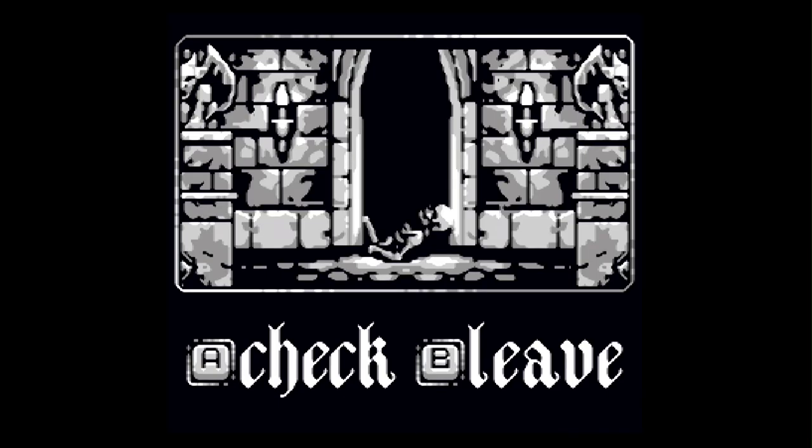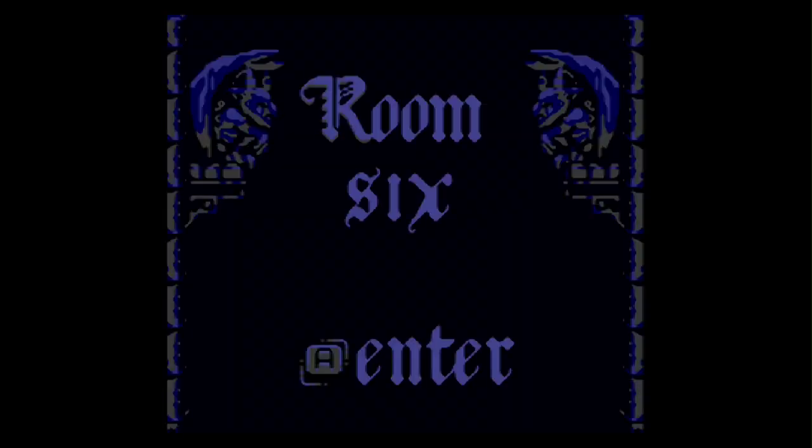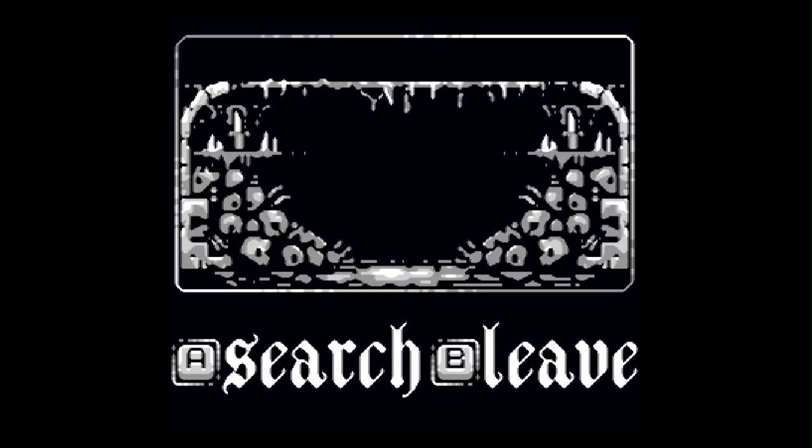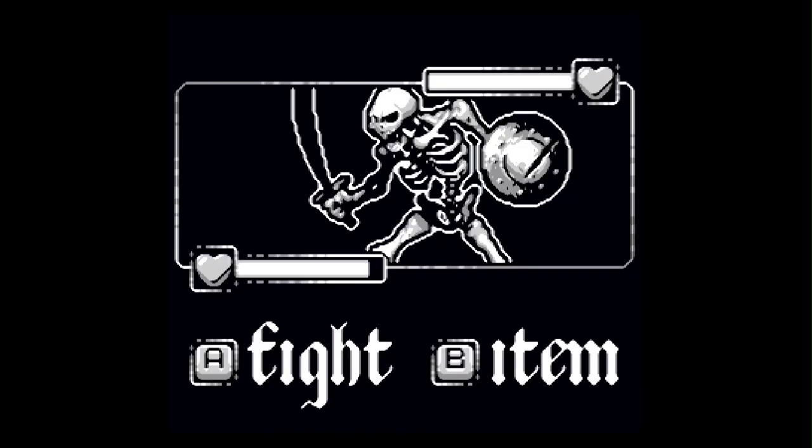Room five: a skeleton blocks the doorway. I'll check it — find some old dagger, cool. Room six: a dark tunnel filled with rattling bones. Search it — a monster attacks. And here is your very basic battle system. You have A to fight and B for your item. I'm going to go ahead and fight.